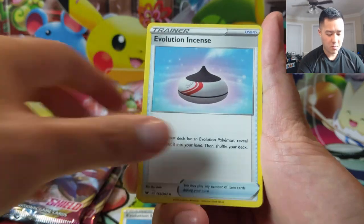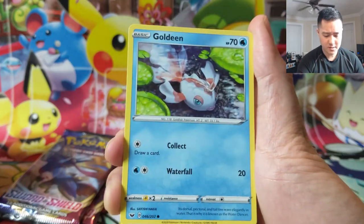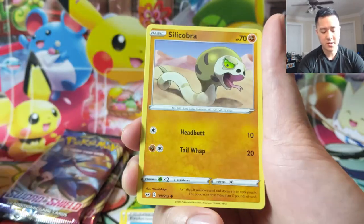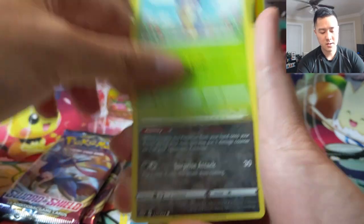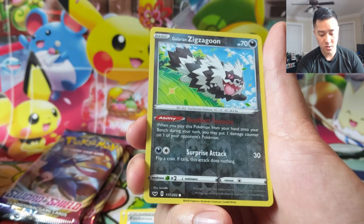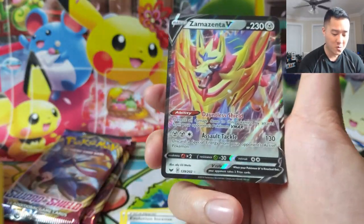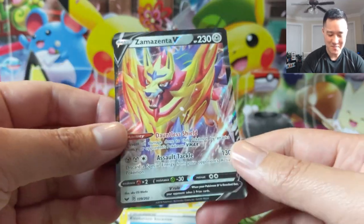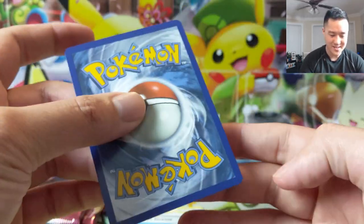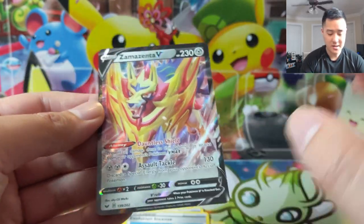Can we get one more hit? Hunter, Goldeen — this Goldeen art looks kind of familiar. Roselia, Joltik, Silicobra, Blipbug, a Zigzagoon — this is the one where you can put a damage counter when you play it. Oh, we did get the Zamazenta! We now have both dogs: the gold Zacian and now the regular Zamazenta.